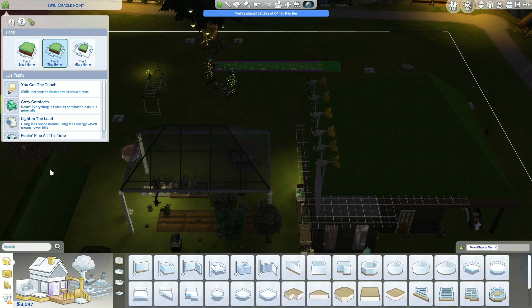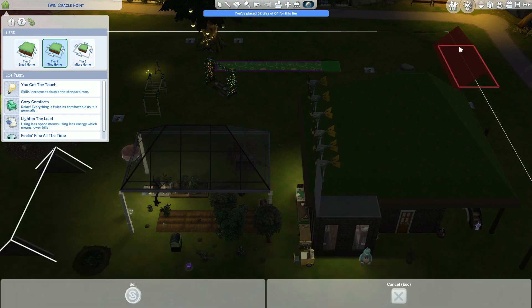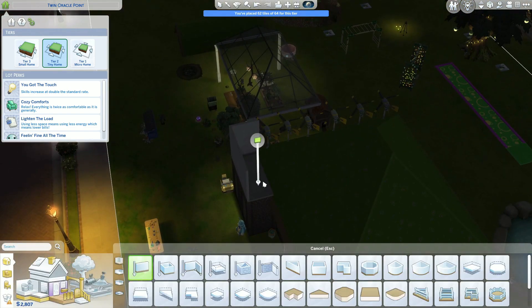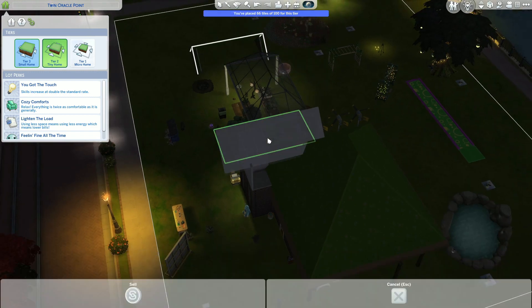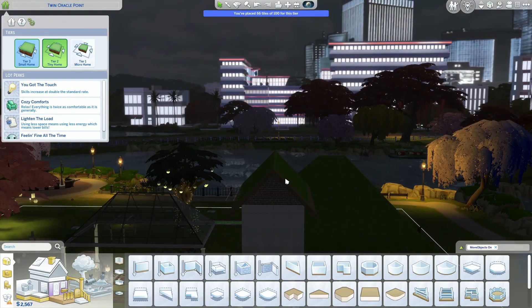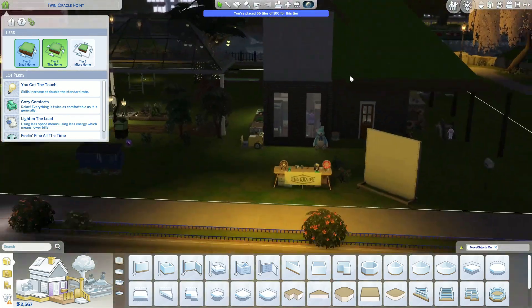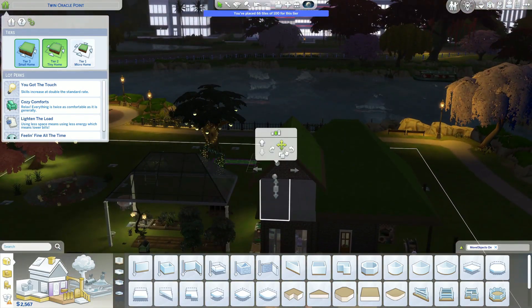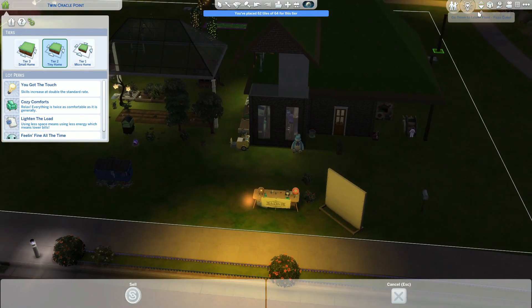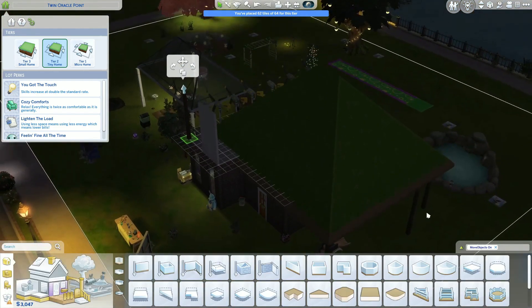Everything is going to be under the greenhouse roof, so it doesn't really matter if it's growing quickly because everything will always be in season. I walled in my area for cooking and a lot of the toddler toys, and that gave me 62 out of 64 squares for the second tier.